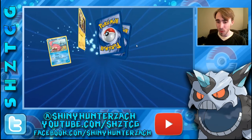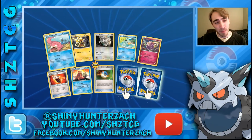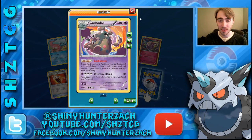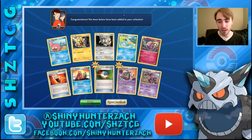We've opened about 20 packs, so that's pretty good. We have another Fighting Fury Belt, our Reverse is a Garbodor — and this is an excellent card. Garbatoxin is a fantastic ability. And my Rare is yet another Drapion.